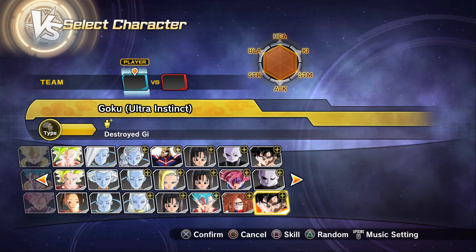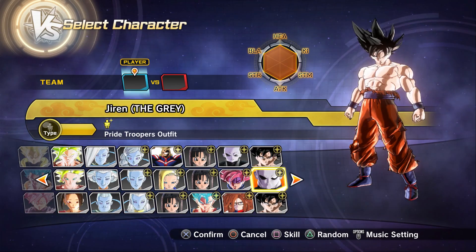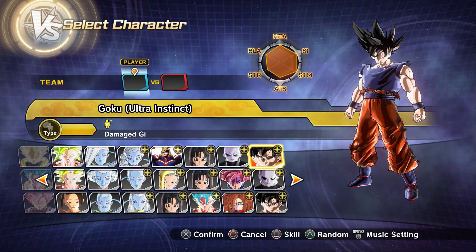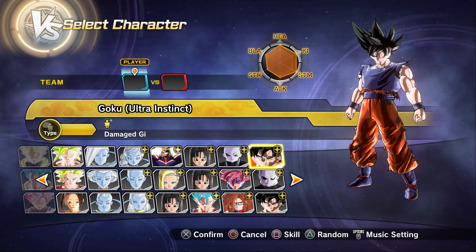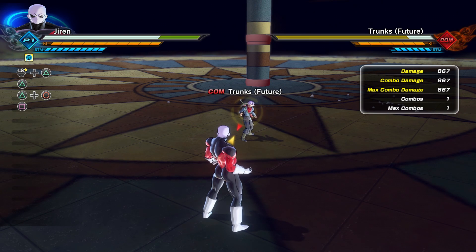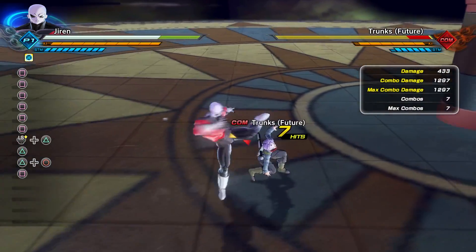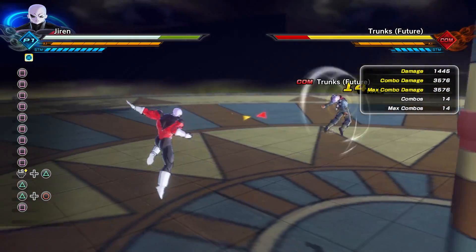So I'll only be using this Jiren in the character test today, but we will be testing both versions of Goku because he gets a lot stronger with the second variation. We're going to get this started with Jiren, and of course we had to have this character test take place on the Tournament of Power stage in the World of Void — it's only right. We're going to start the character test the same way as always.